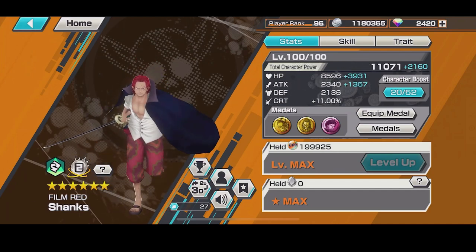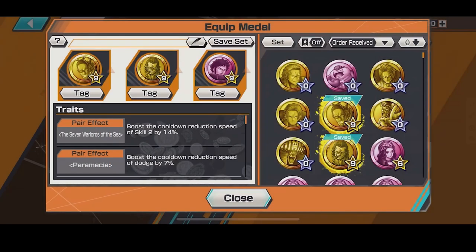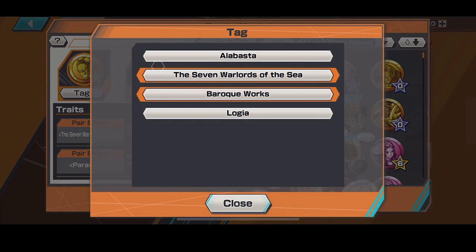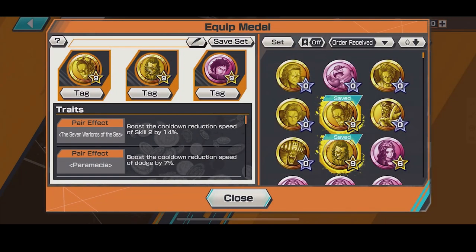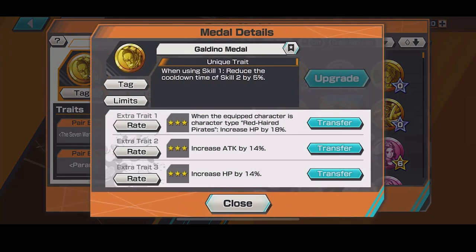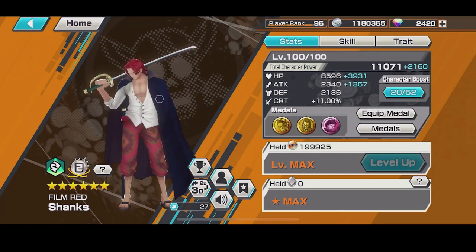I played one game with it and was getting many kills. For the Law medal — after killing an enemy, reduces cooldown time of skill 2 — you're going to be killing a lot with Shanks, so if you get like two kills the skill is back already. This is actually insane. The HP recovery with Croc is really good because I feel like Shanks is kind of squishy, so more HP recovery is great. For this medal set you're going to use skill 2 first then skill 1 to activate it. You want to use a skill 2 medal set the most because the hockey state goes crazy.